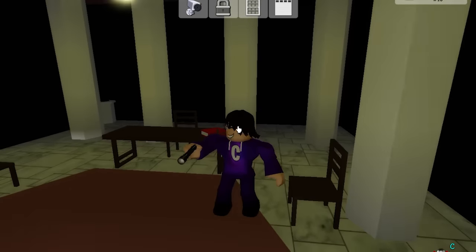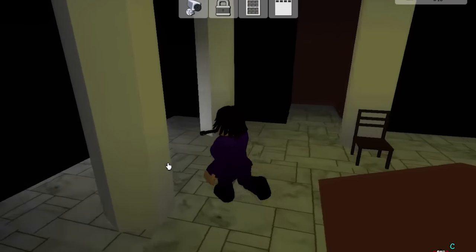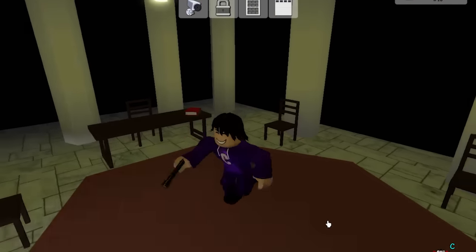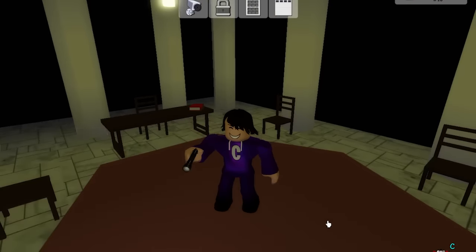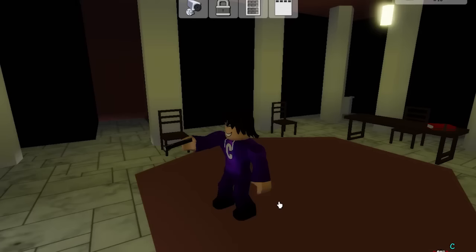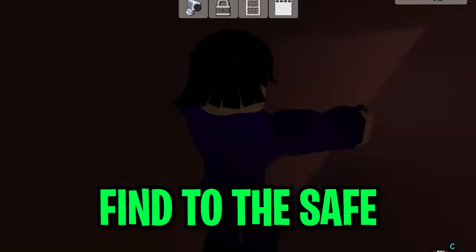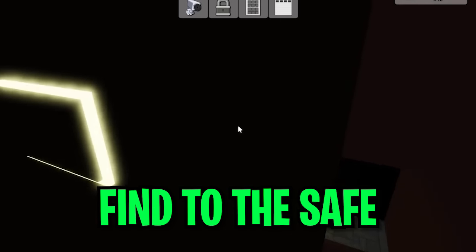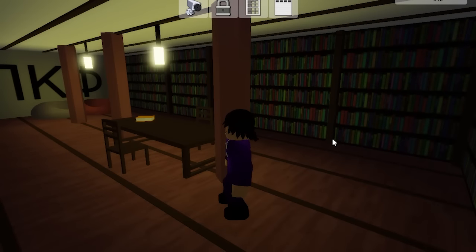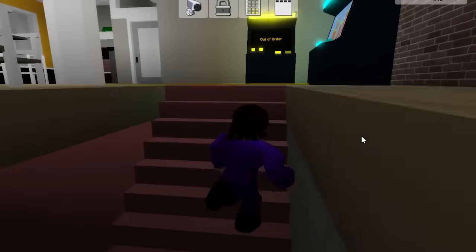As you guys saw, this is a very cool room to come into if you didn't know. You guys can just hide in the house — if you ever break into this house, you can literally hide here or show it to your friends. But this is not the point of the video. The point is to find this safe. There's nothing over here, so I'm going to be going upstairs and let's see if I can find anything upstairs.